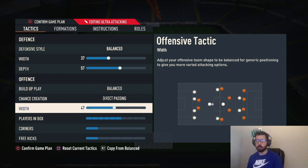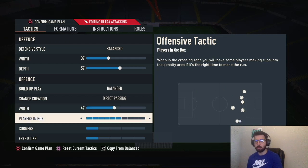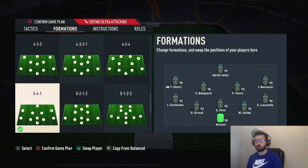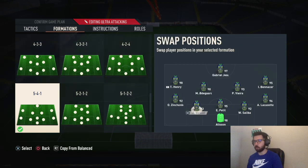I recommend staying around the 53 to 57 mark for both old gen and new gen. Play balance, direct passing on both, with 47 width. That lets your right mid and left mid cut inside whenever you're getting into your opponent's box. Players in the box: 6 — trying to get more bodies into the box since this is a defensive formation. Corners and free kicks: one and one.